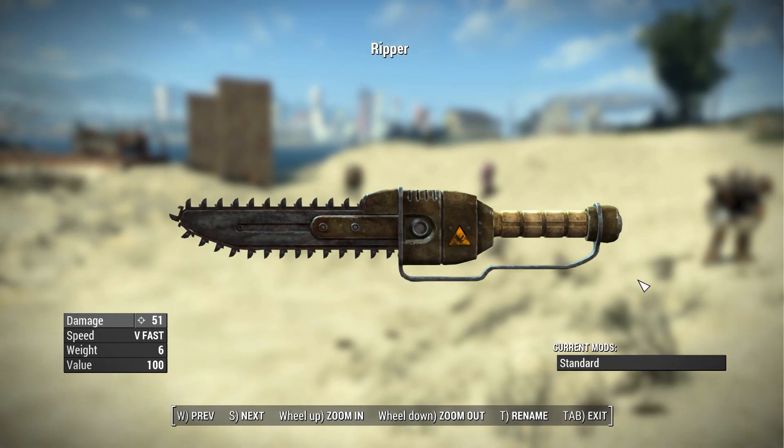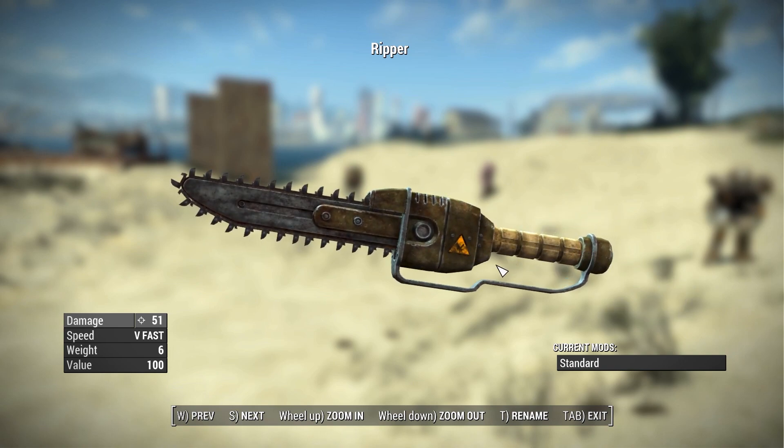Then we have the Ripper — the classic style of the Ripper. I love this thing; it's so janky and jagged and I absolutely love the classic design. It looks great. This thing has a base damage of 51, a swing speed of very fast of course, and it does have a couple of attachments over at the weapons workbench.